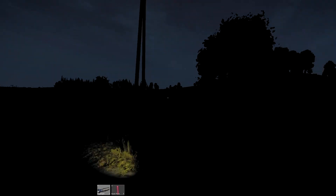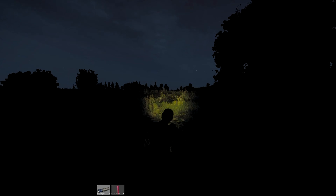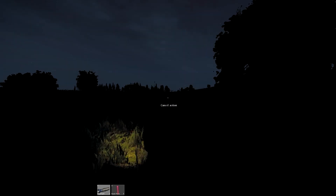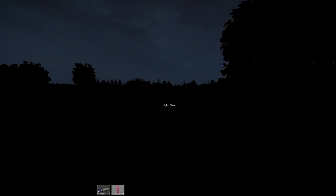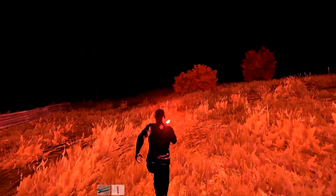Let's see if I can light my own flare. You have to drag it into your hands — just use your shortcut to pick it up and press the F button. Look at this — I can just run around with it, it's pretty nice.